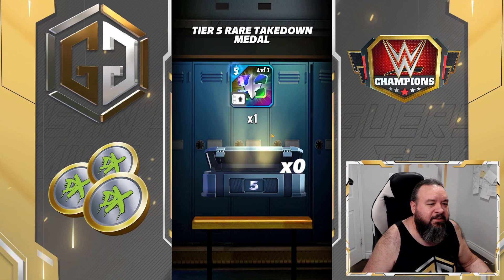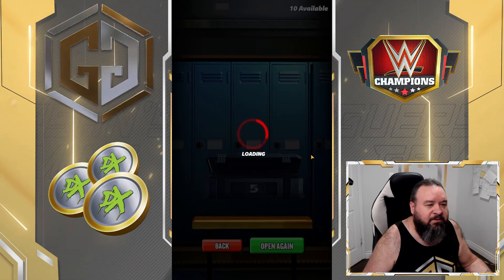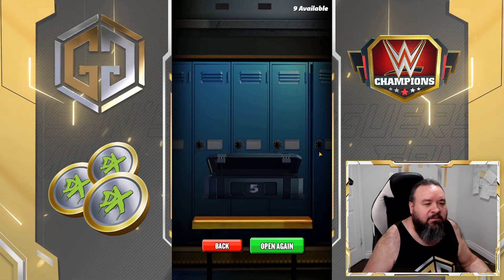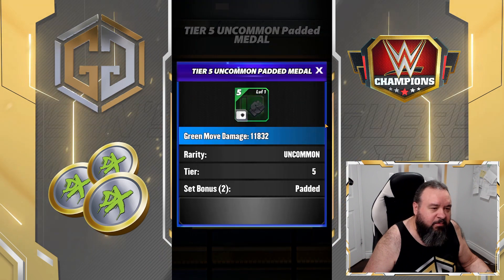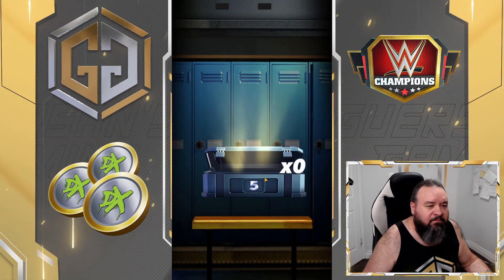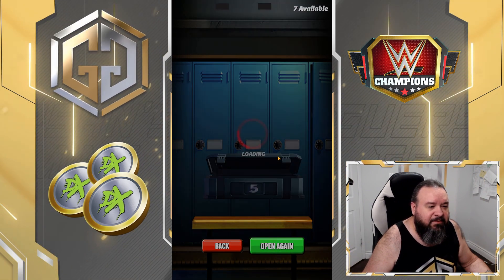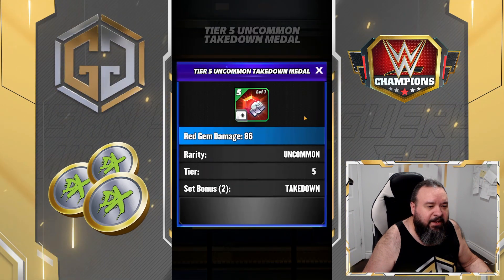RNG is not my friend. Takedown percentage, but it's takedown so it can be useful for some characters. Flat — come on. Added move flat again. Takedown flat again.